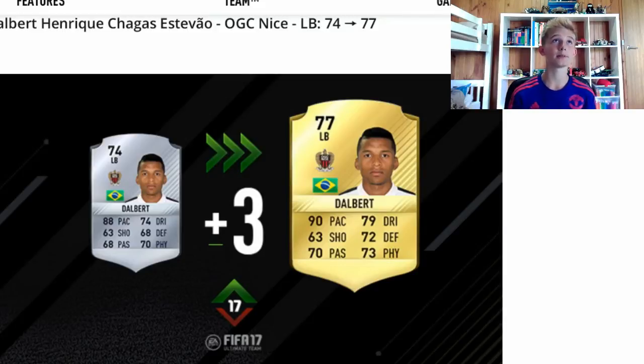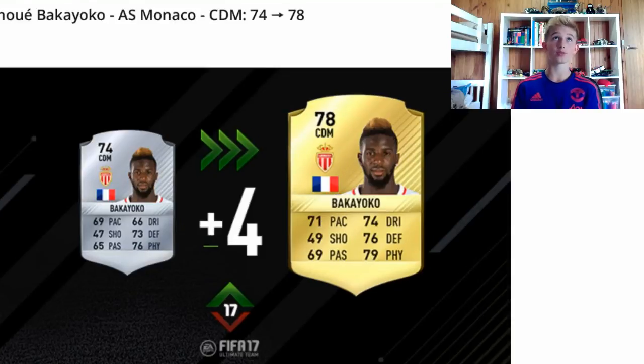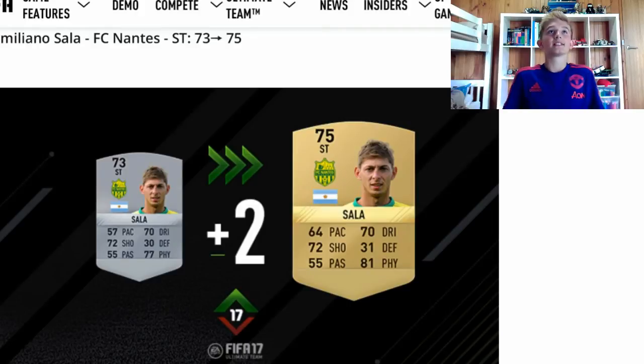Next is Dalbert. He's a 77 now. He's had a plus 2 pace, plus 5 dribbling, plus 4 defending, 2 passing, and 3 physicals — almost 70s club for Dalbert, pretty good card. Next is Beikeyako. He's went to a 4 overall upgrade with a 78 rated gold rare. He's had 2 pace boost, 8 dribbling boost, 2 shooting boost, 3 defending boost, 3 passing boost, and 3 physical boost.